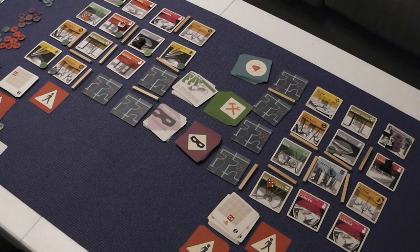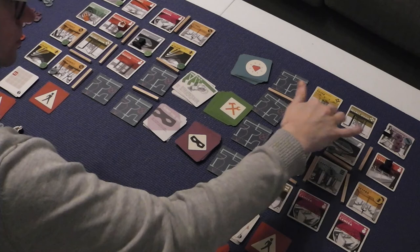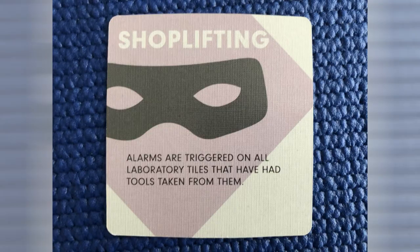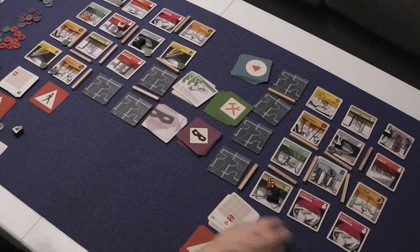So that triggers an event — Shoplifting: alarms are triggered on all laboratory tiles that have had something taken from them. So that's the one on the ground floor, which doesn't really make much difference. This guard goes four — one, two, three, four — now heading here. It was revealed here, so one, two, three, then back for four. The Hawk is going to go one, two, because that's the only thing that really makes any sense. We shall see what the event is — Daydreaming: the guard on your floor has one less movement this turn. So three total — one, two, three.